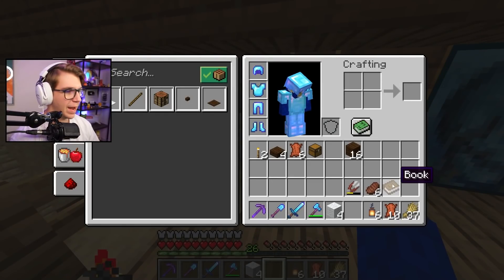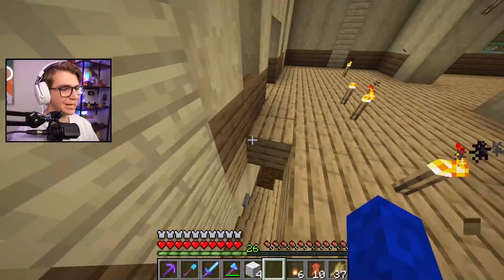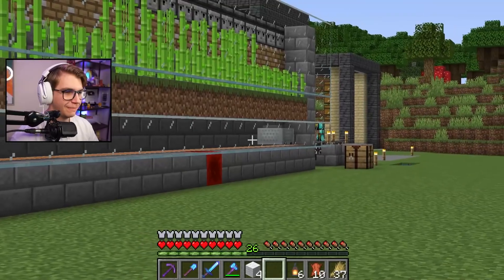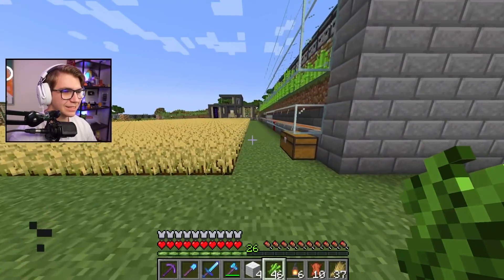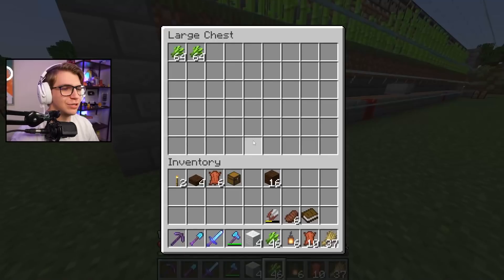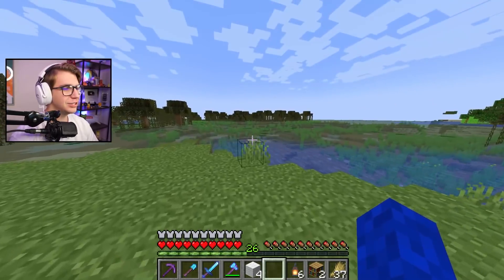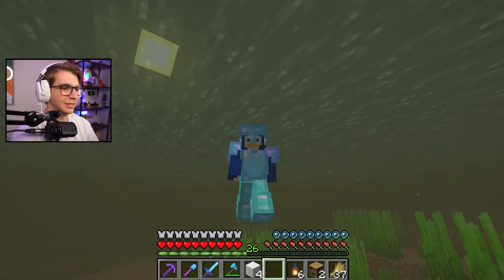I need more sugar cane and paper because I want to add some bookshelves in here. I know a place that has a sugar cane farm, so let's quietly take a few pieces without anyone noticing. It's already on and waiting for me — how nice. It's not even a full stack, and he's got two sides. I do buy a bunch of books from his shops, he takes my diamonds anyway. I can make 15 books — that's five bookshelves — though I only have enough wood for two.